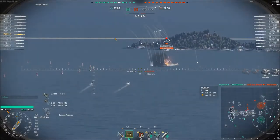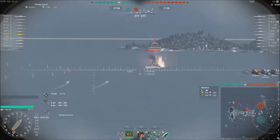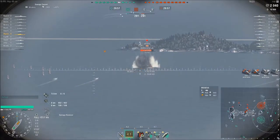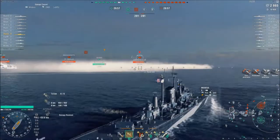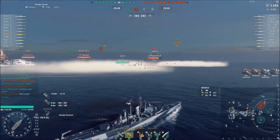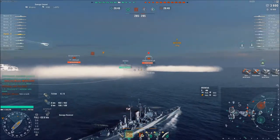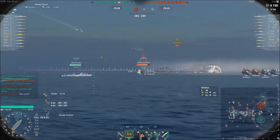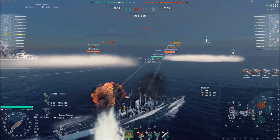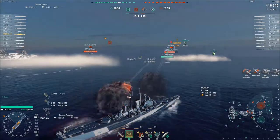I'm engaging the Moskva along with the battleship — I think the Republic — which is behind me. The DD is helping me spot him, so that's good. But he's pretty angled at this stage, trying to get those shots in. I've noticed it's only the Moskva, a DD and a battleship that spawned. We've got an awesome CV player that manages to get a drop on that Moskva and delete him with those torpedo bombers.